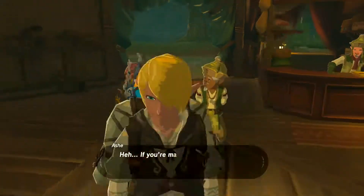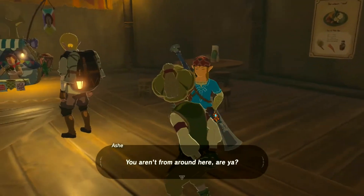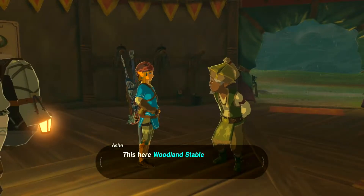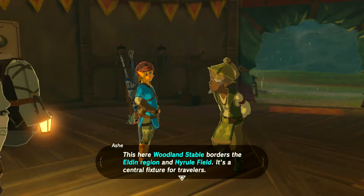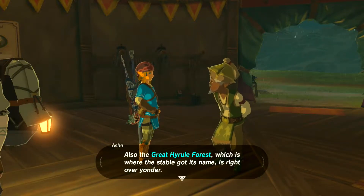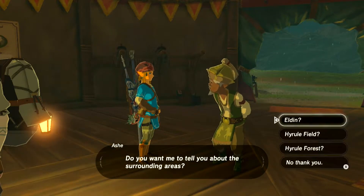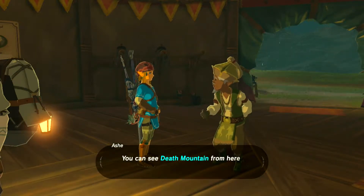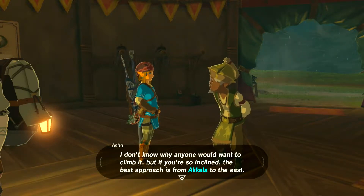Some weather we're having. Woodland stable borders the Eldon region — Eldon bridge and Hyrule field. It's a central fixture for travelers. The great Hyrule forest, which is where the stable got its name, is right over yonder. Eldon — it's a mountainous region with Death Mountain at its center. You can see Death Mountain from here, but only the backside. The best approach is from Akala. So we'll visit Robbie when we do that.